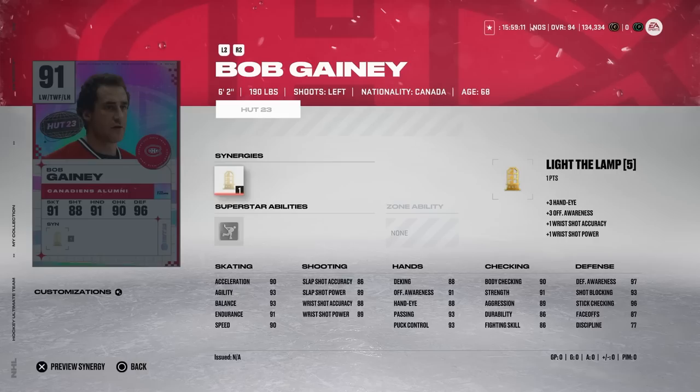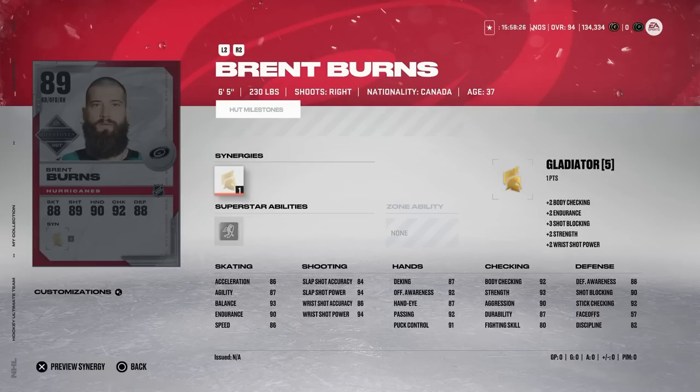Lastly we've got Bob Gainey with a 91 overall - six foot two, 190 pounds, good size. 90 speed, 90 acceleration, 93 agility, shots in the high 80s, hand stats are kind of mediocre. He does have 87 on the draw, so even though he's listed as a left-handed winger you could use him at center if you're good at face-offs. He's got 97 defensive awareness, 96 stick checking, and 90 body checking - very good defensively - but there are probably better left-handed wingers you'll pay the price for.